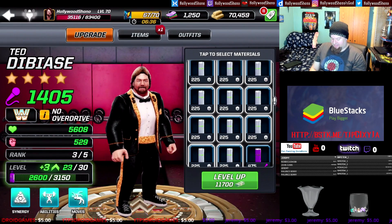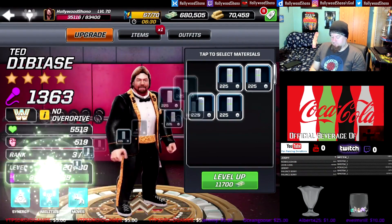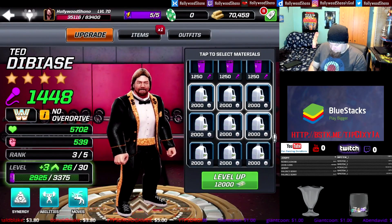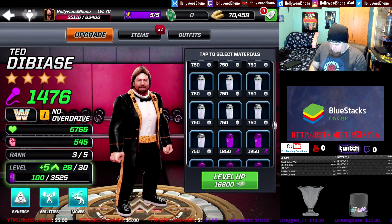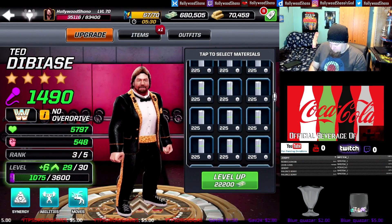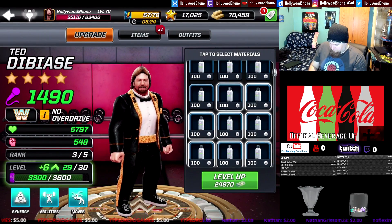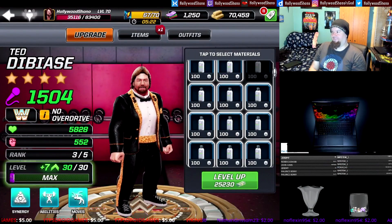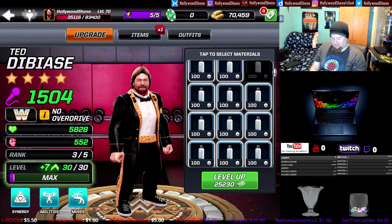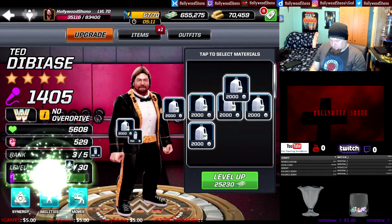We should have three more cycles and be able to max him out at rank three. Now putting heavier materials in to finish off rank three using overflow materials. 25,230 cash to finish off rank three: 1,504 power, 5,828 health, 552 damage — getting the last seven levels in rank three on Ted DiBiase.